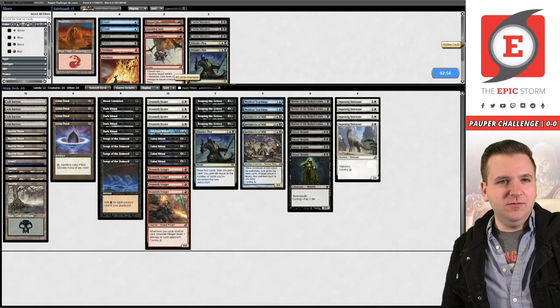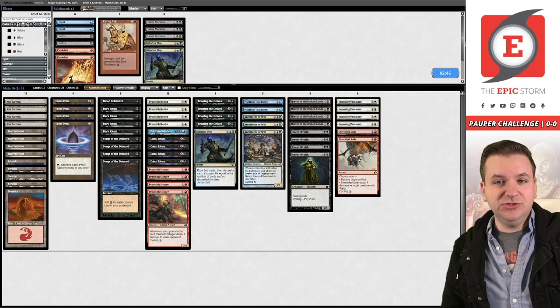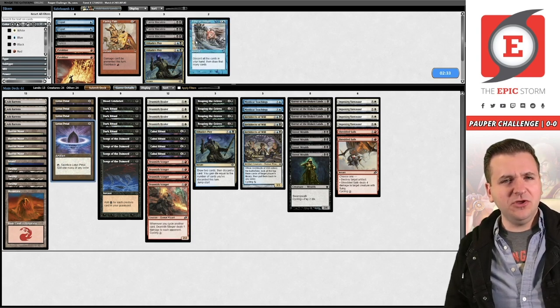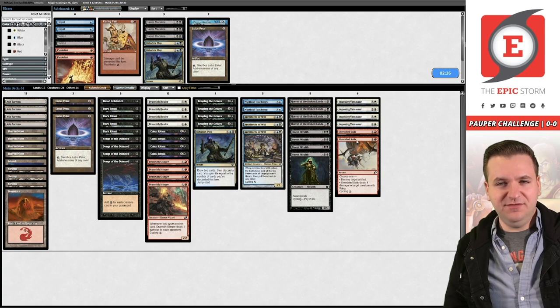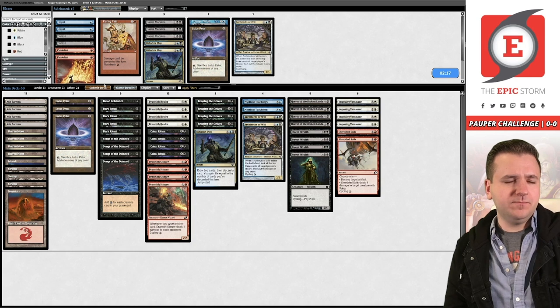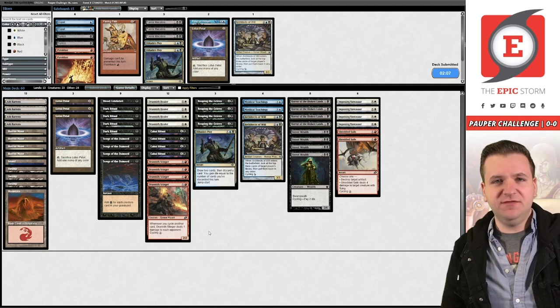Now we're bringing in Shredded Sails for Relics. We need to deal with potential graveyard hate. I like shaving a Petal when I'm bringing in the 13th land — it's color fixing and lets you cast things naturally. Taking out one Architect. I've boarded more Poison in this matchup before but I don't feel like that's where I want to be. I'm just going to play it safe, make sure I don't lose to Relic, and try to execute my game plan properly. We didn't open a land — if this Lotus Petal was a land... I think I have to mulligan. We can bottom Petal and keep this.